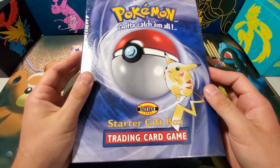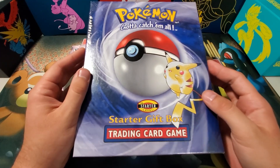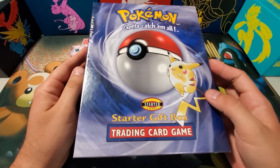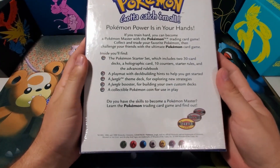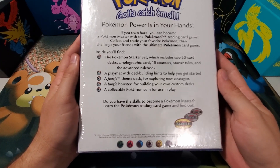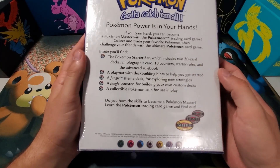What's up everybody, we have a Pokémon Starter Gift Box I'm going to open here today. This is a vintage Wizards of the Coast Pokémon product. These came out sometime between the Jungle and Fossil set release, and on the back it tells us what's inside. These starter gift sets include a playmat, a Jungle theme deck, a Jungle booster pack, a coin, and the two-player Base Set starter deck.